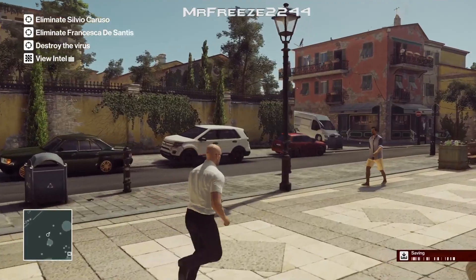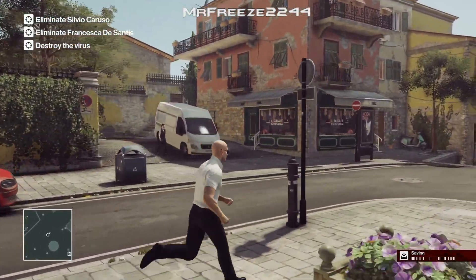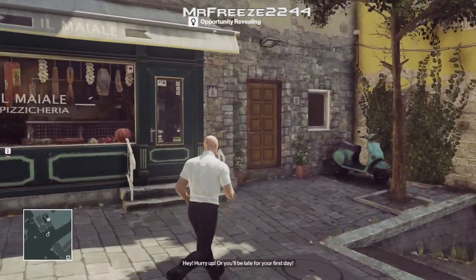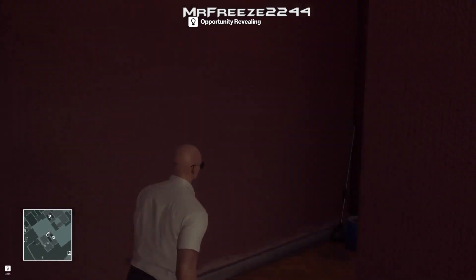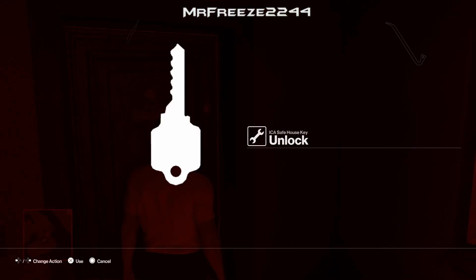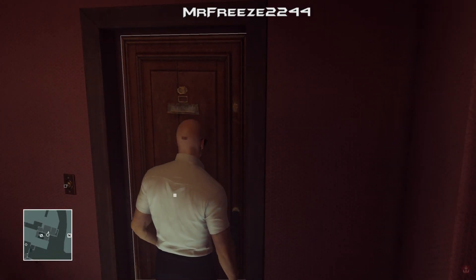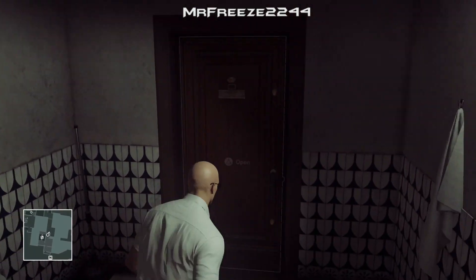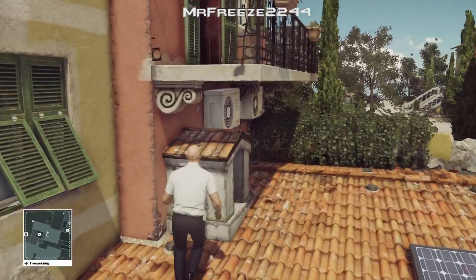First and foremost, what we have to do is go and grab the kitchen assistant disguise. To do that we need to pass through the safe house, and when you're at your safe house using your safe house key, go to the back, climb up to your next door neighbour's balcony, go into his bedroom, and the kitchen assistant disguise is going to be on his bed. Grab that and make sure you put it on.